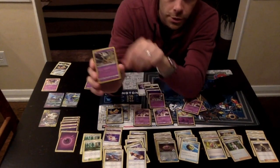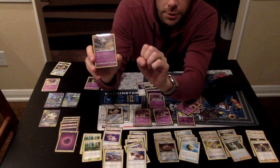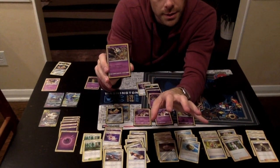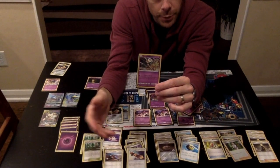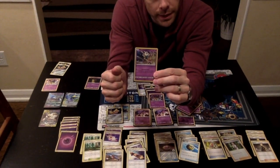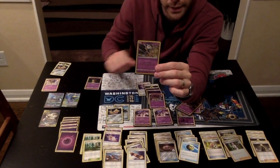Then there's Blacephalon. This is super important — if your opponent has exactly three prizes remaining, for just two energy — one Psychic and one anything else — you can spread 12 damage counters on your opponent's Pokemon any way you like. So if you've been doing little ping damage with Distortion Door or Spell Tag damage, this allows you to spread even more. It's especially awesome against decks with a lot of small Pokemon on the bench, or against other Giratina Malamar decks.